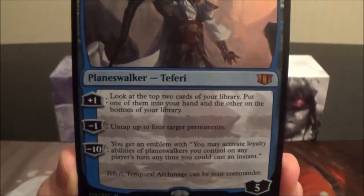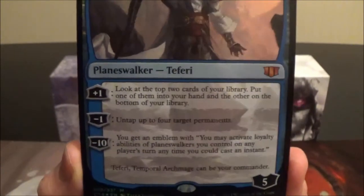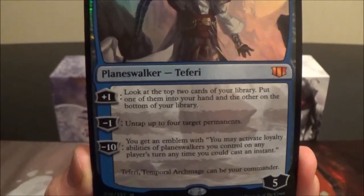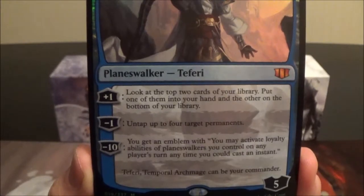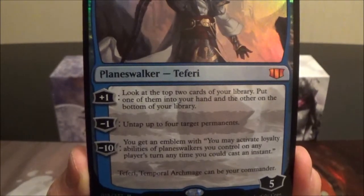His next ability is minus one: untap up to four target permanents. That could be very, very good depending on what permanents you untap. You could untap lands — pay something for four, minus one, untap those four lands, and you basically got it on the board for free.